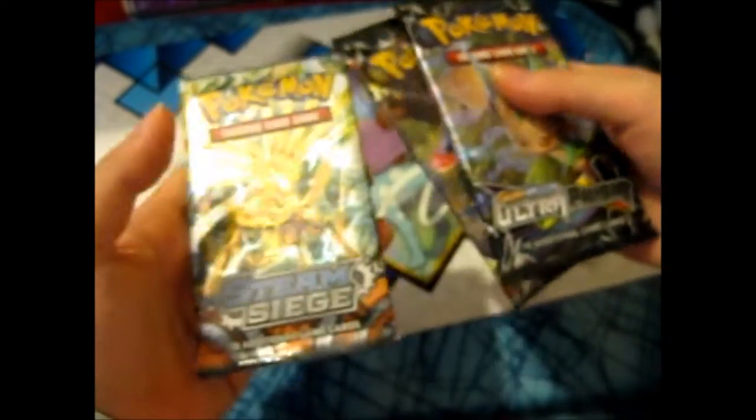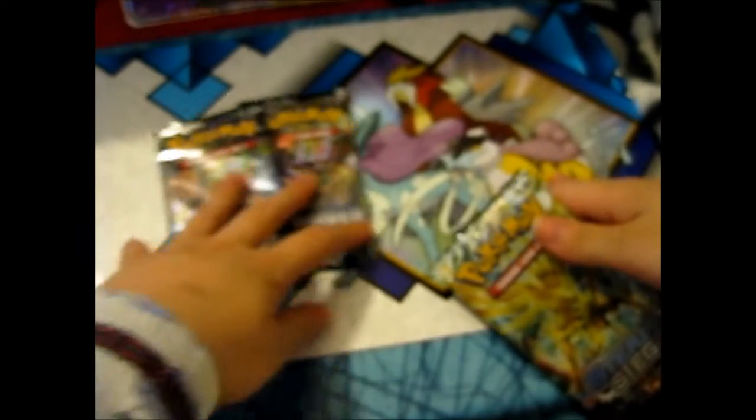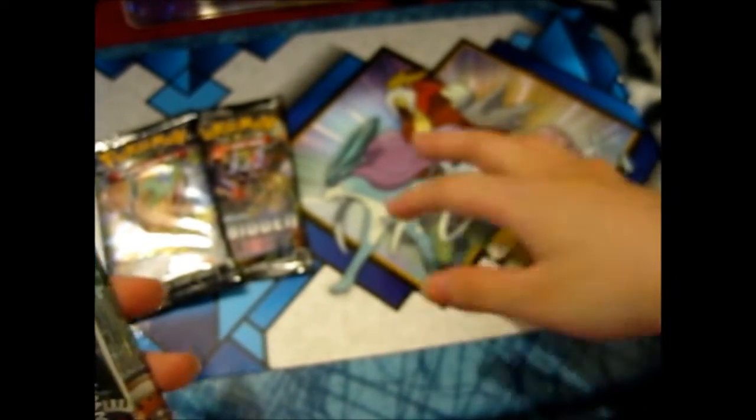The packs are Ultra Prism, Forbidden Light, and Steam Siege. So let's go oldest to newest. There's a lovely cardboard background insert in here — this comes in the Giotto collection box, the USA version only. That's half the reason why I got the USA version, just for this thing.